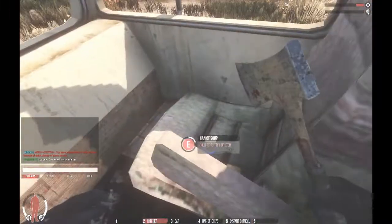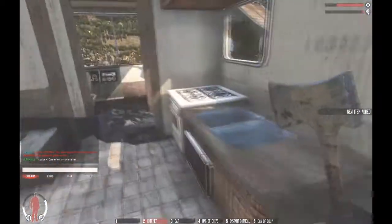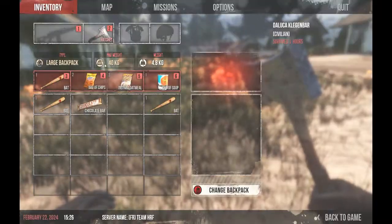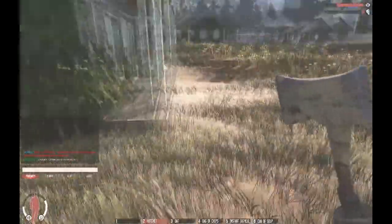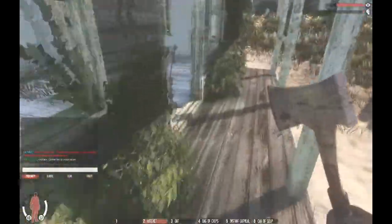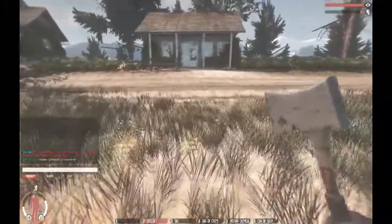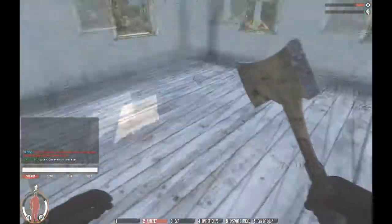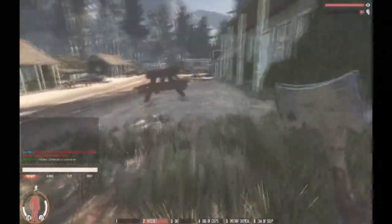You pretty much just go around and grab whatever you can. I don't need another bat — I already have three in my backpack. I found this large backpack up here in the last game when I was speed looting for food. Just check around these little houses and look for any source of food.